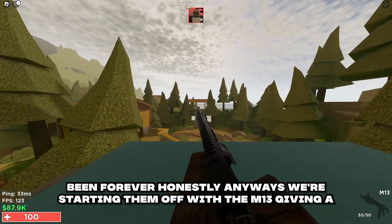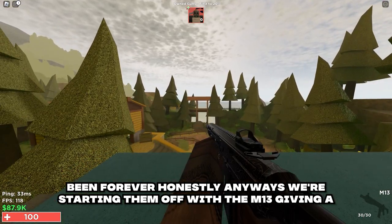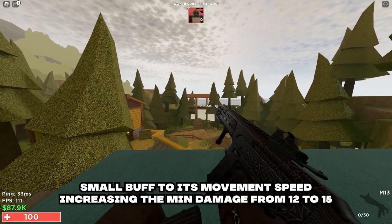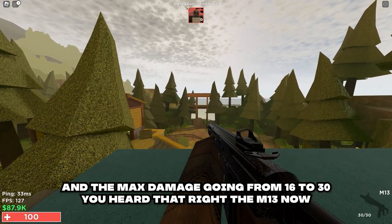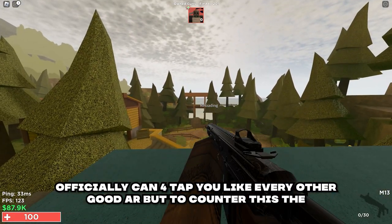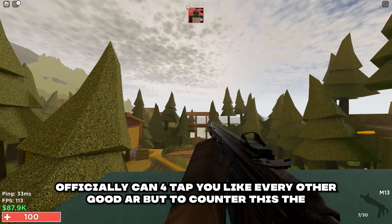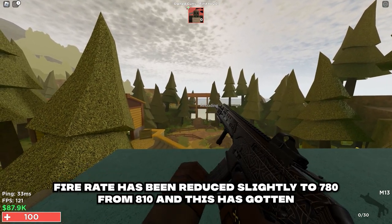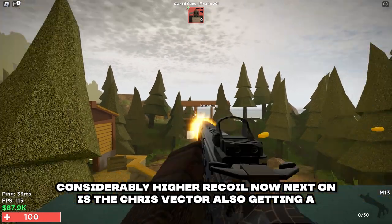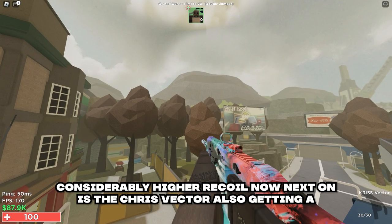Now let's get into the gun balancing. We're starting off with the M13 getting a small buff to its movement speed, increasing the min damage from 12 to 15 and the max damage going from 16 to 30. The M13 can now officially four-tap you like every other good AR. To counter this, the fire rate has been reduced slightly to 780 from 810, and it has gotten considerably higher recoil.